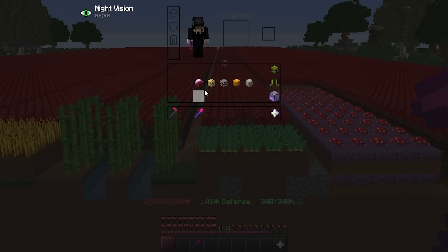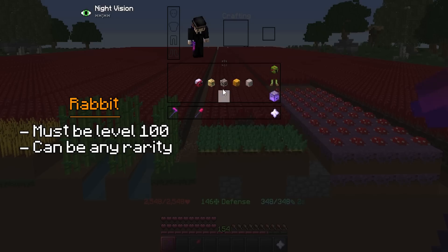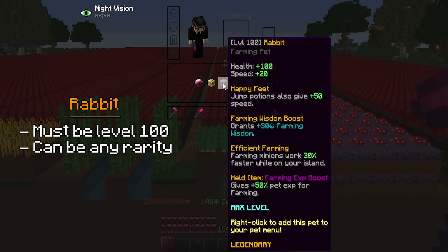Then you'll also need an ocelot pet again. It can be any rarity, since the speed it gives is the same for all of them. The only thing it needs is level 100, so you hit the 50 speed that it gives. Next you'll need the rabbit pet, which can be any rarity, but again it just needs to be level 100 so it gives the maximum speed possible.